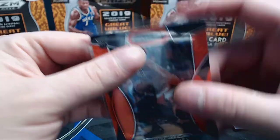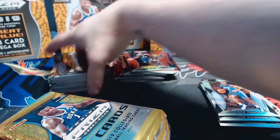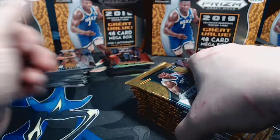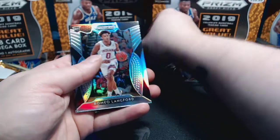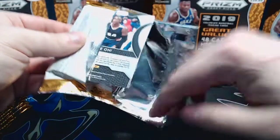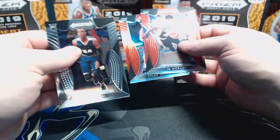Both of our boxes so far the auto has been in the first pack. Let's do some housekeeping to be able to frame these cards a little better for the rest of the video. I think we will see John Morant on the back with an auto in there - looks like a red auto non-numbered. Darius Garland base, Cameron Johnson red, silver prism of Romeo Langford, and PJ Washington base.